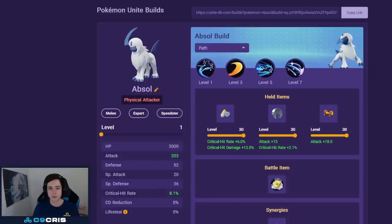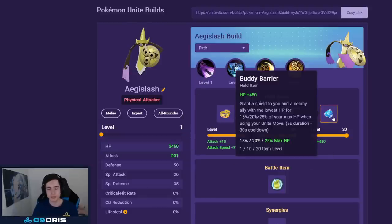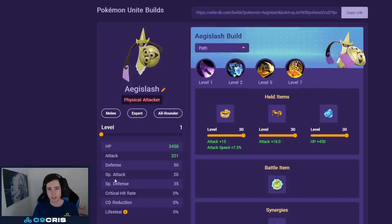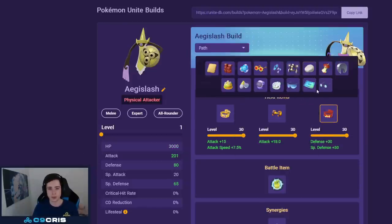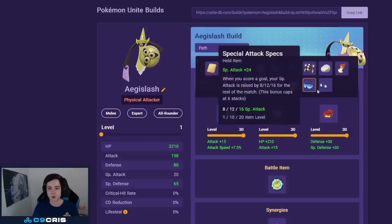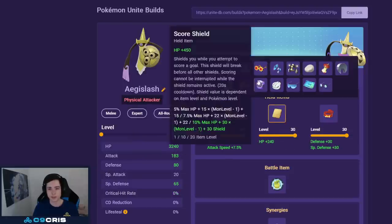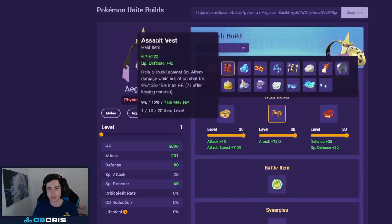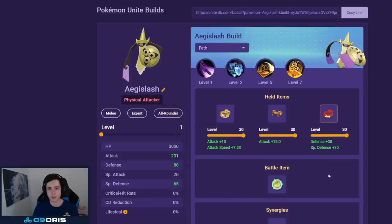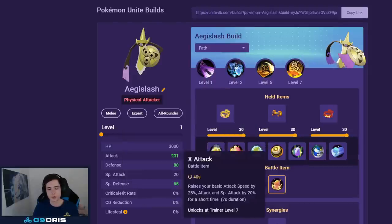For Absol's Egg Slash build we play Slash and Feint with Muscle Band and Attack Weight. I like those the most but there are multiple different builds you can do. Buddy Berry is kind of like if you don't have it you just die going into your unite move, but I also like Focus Band — I'd either go Focus Band or Buddy Barrier for one defensive item. For the damage slot you can go Weakness Policy, Razor Claw, or Attack Weight. For battle item I recommend Full Heal, but Eject Button and X Speed are also totally fine options — Full Heal is probably the best one.